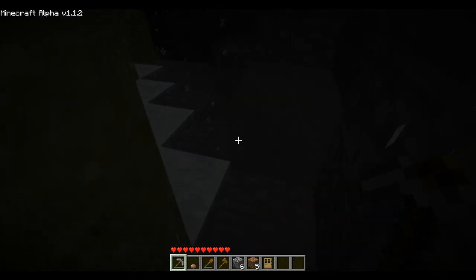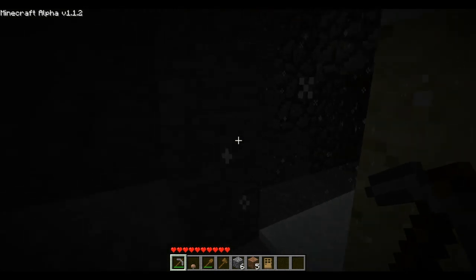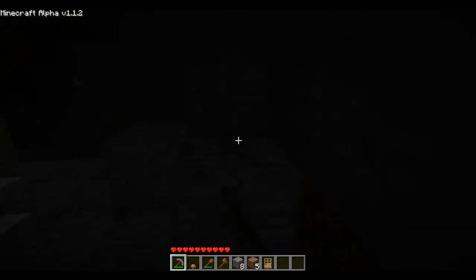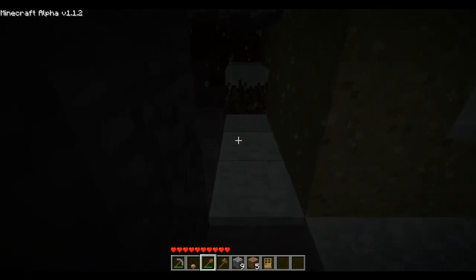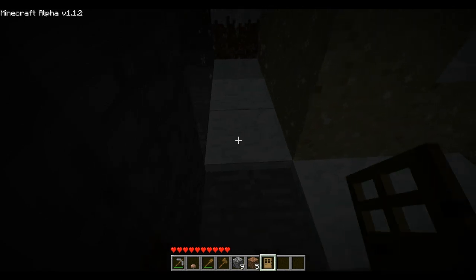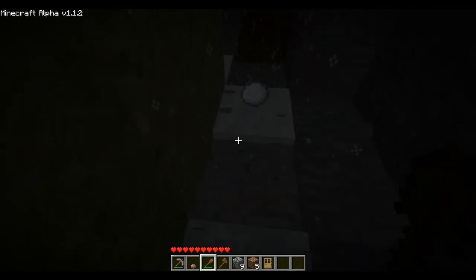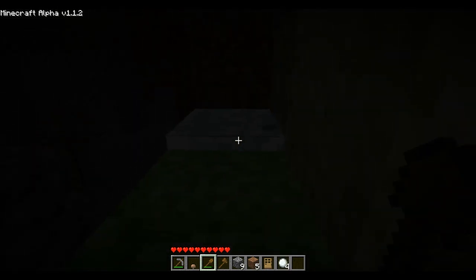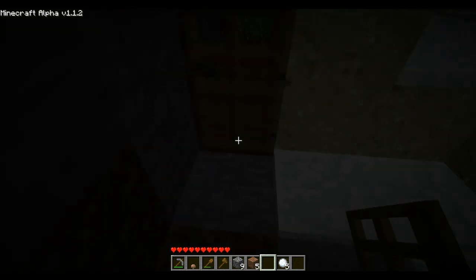I should just make my door right over here. I'll put my door right over here and place it there. Maybe it's because there's snow there — there's probably snow there. We'll use our shovel to get rid of the snow. Oh, and we get snowballs! You only get snowballs if you use the shovel; if you use your hands, you're not going to get them. I read that on the Minecraft wiki. Now maybe we can put the door there. Yay, we have a door!